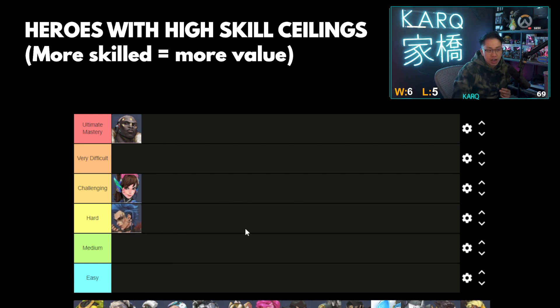Junker Queen — I'm going to put her on hard. I wouldn't say Junker Queen is necessarily hard to master. The most difficult part about her kit is landing that knife, Gracie, and learning your spacing to be effective with your shotgun. The shout is easy. Upon further review, maybe she's a bit more on the medium side — it's actually just the knife. That's about it. That's the highest skill representation, the one thing you can keep on improving over time.